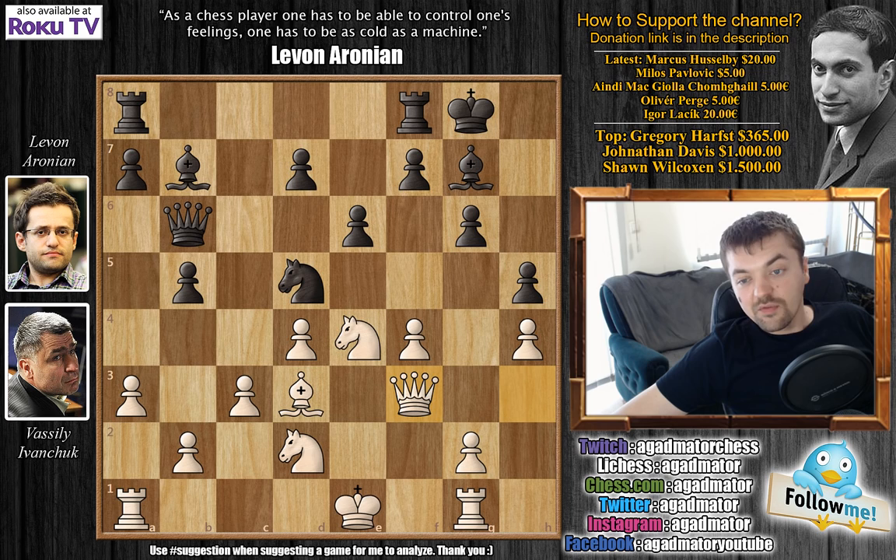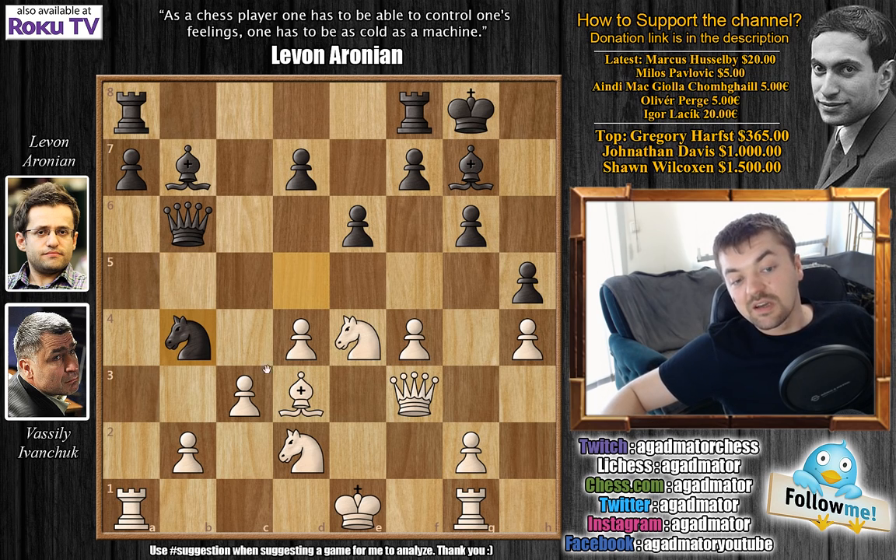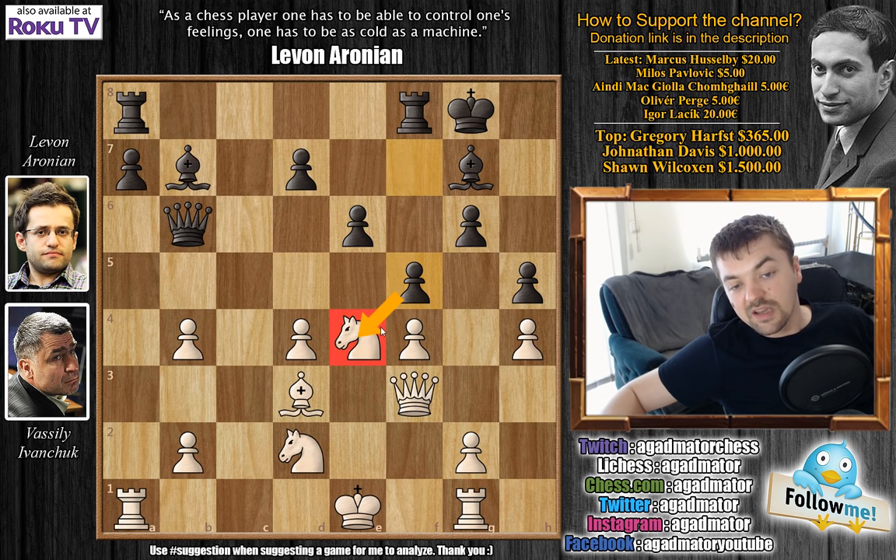After queen to f3, Aronian played b4. The idea: first you're breaking open on the queenside. Ivanchuk's king is still in the center and can no longer castle kingside, so breaking on the queenside allows Aronian to attack the white king. After a captures b4 and knight captures b4, if white captures the knight, f5 comes attacking the pinned knight — excellent for black. So after knight b4, Ivanchuk plays knight c4, attacking Aronian's queen on b6.